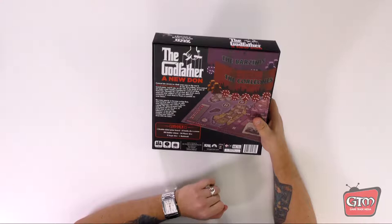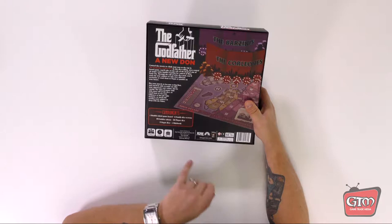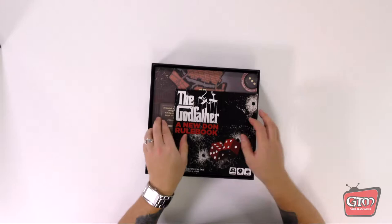The components of this game are: one double-sided game board, six family dice screens — which I'm guessing are what we saw in the art — 90 soldier tokens, 30 player dice, three Vegas dice, and one rule book. So without further ado let's open this box up and actually see what's inside.